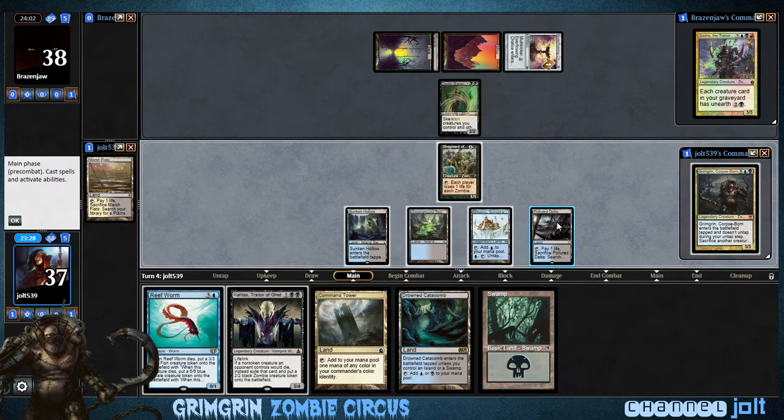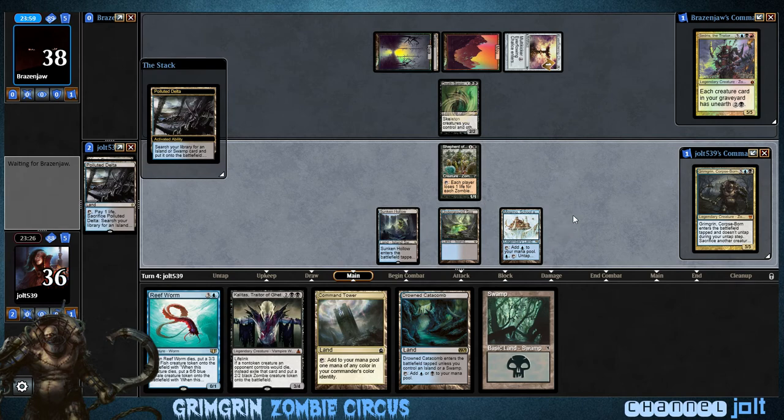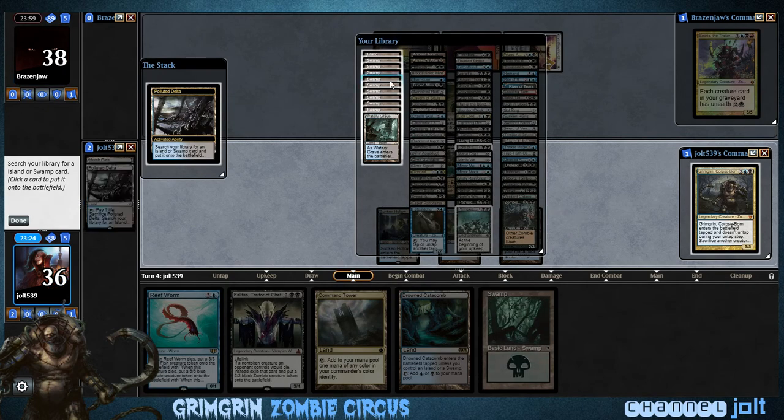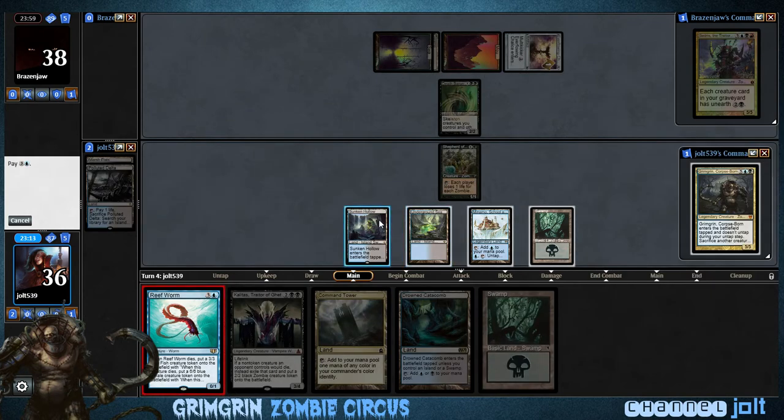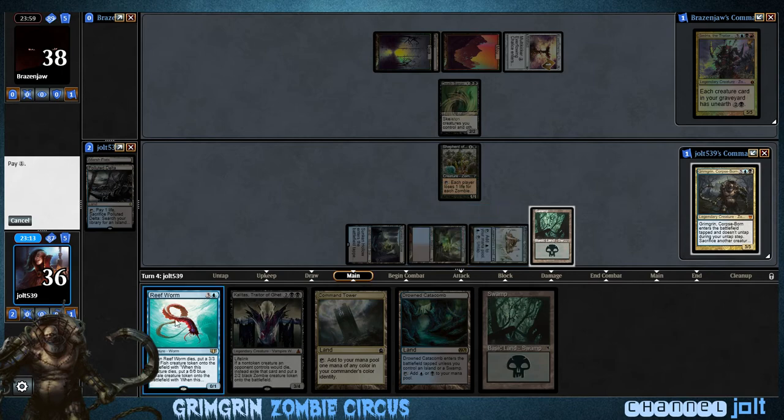Play Polluted Delta, grab a Swamp. I don't know if we want to get Reform down — well yeah, let's get Reform down. That way next turn we can get Grim Grim down and start sacking. Then we'll have a 3/3 swinging in instead of a 0/1. Yeah, I like that.